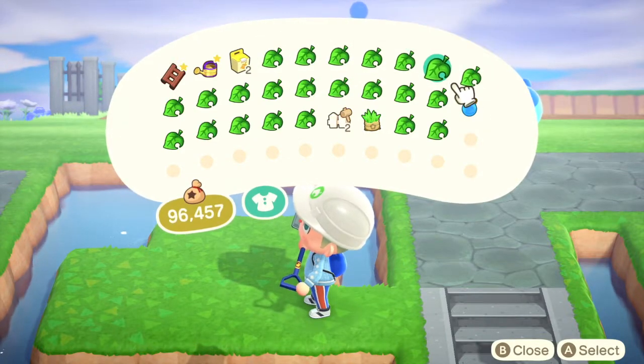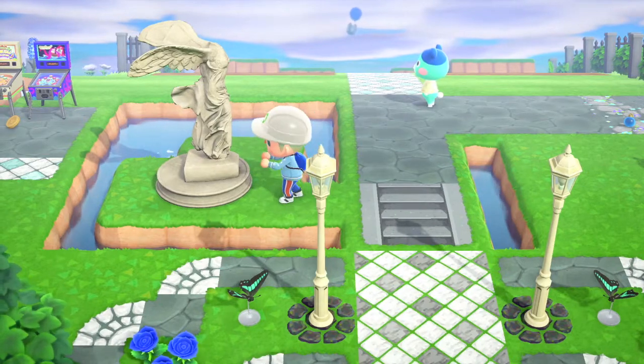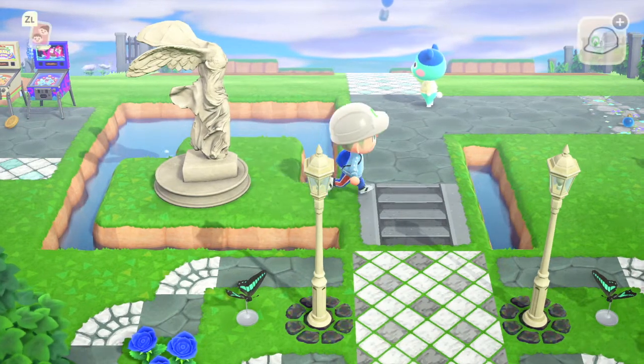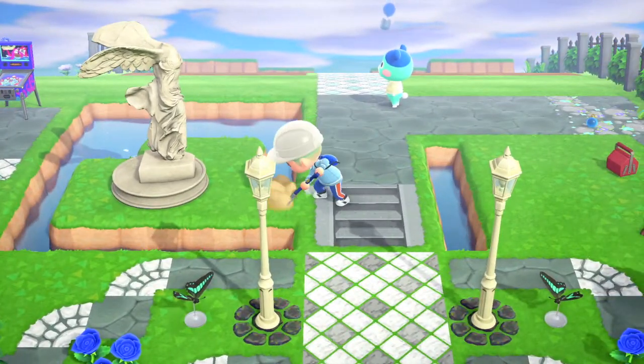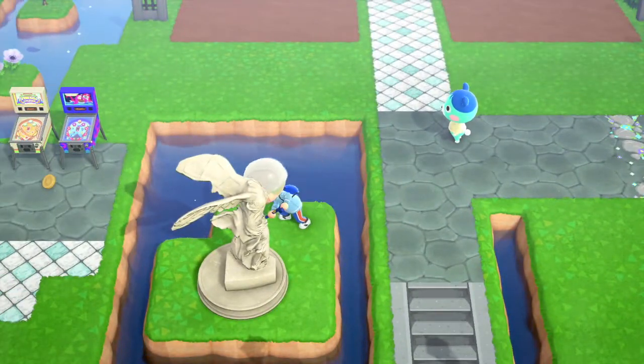Hey guys, it's me Dealhook — today we are making an elegant castle. For this castle I had a blue frozen castle before this which you can check out in the top right corner; there will be an eye which will guide you to my elegant frozen castle in case you want to see that before watching this video.